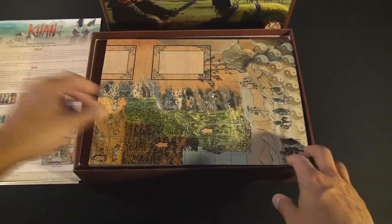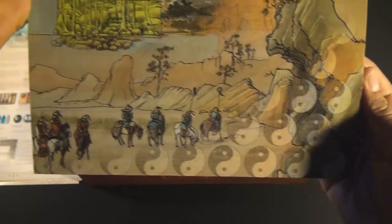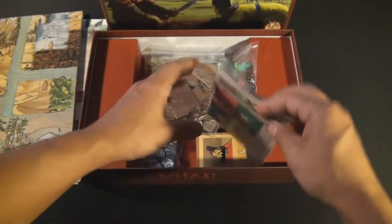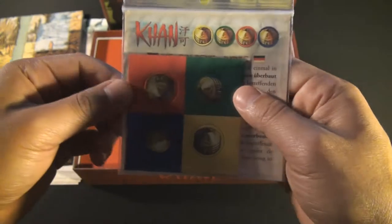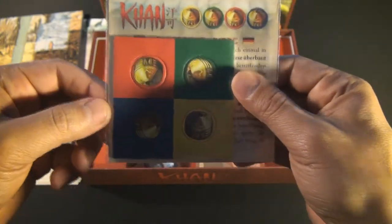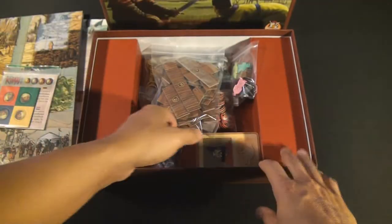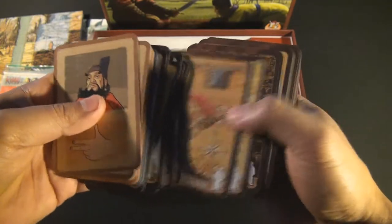There are 4 different rule books for the 4 different languages that it ships with at Essen. There is a very nice map that's got some artwork that's very typical of the time — it looks kind of like a mix of Asian-Japanese art. There is a stack of cards, and within the cards you're going to have all of the different leaders with the different terrains behind them.